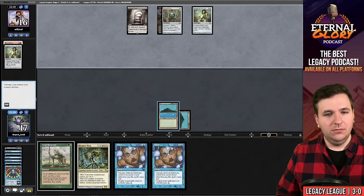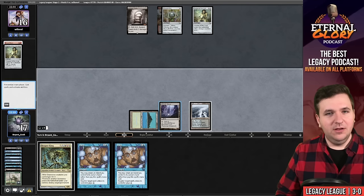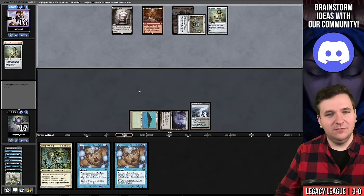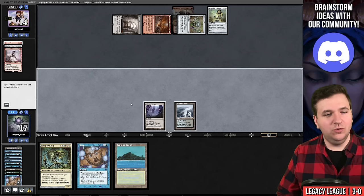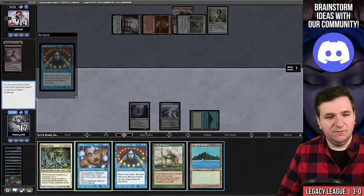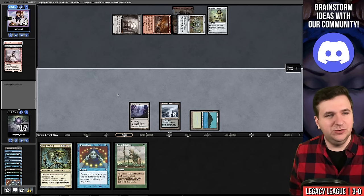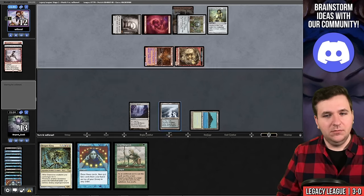We cast Brainstorm — put back Reaper King and Inkmoth, then Crop Rotation to shuffle. They're passing. We're a Blazing Shoal away from greatness. Grab Inkmoth, animate it, and swing. They finally have one poison. They play Den of the Bugbear, then Caves of Chaos Adventure — that gets hit by Daze. Come on, Blazing Shoal. Another Brainstorm — no such luck. I'll keep Crop Rotation as a shuffle effect for the next Brainstorm and just pass.